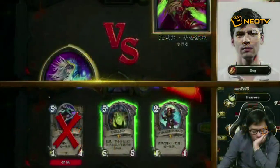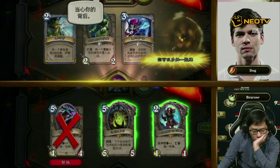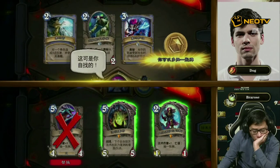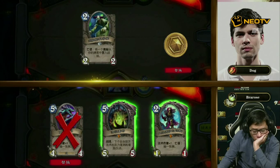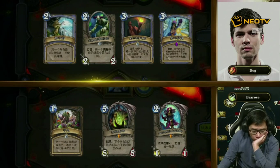The key mulligan question for Dog comes down to: do you keep Arcane Intellect? You keep Loot Hoarder, Novice Engineer, Mad Scientist, Acolyte 100%. It just comes down to Doomsayer and Arcane Intellect. Against Oil Rogue you'd want Arcane Intellect; against Raptor Rogue you'd want the Doomsayer. It's a minor thing — you wouldn't be in a bad situation either way. But for Bra Rose, keeping Loatheb is the big difference — you'd never keep Loatheb if this could be Tempo Mage.